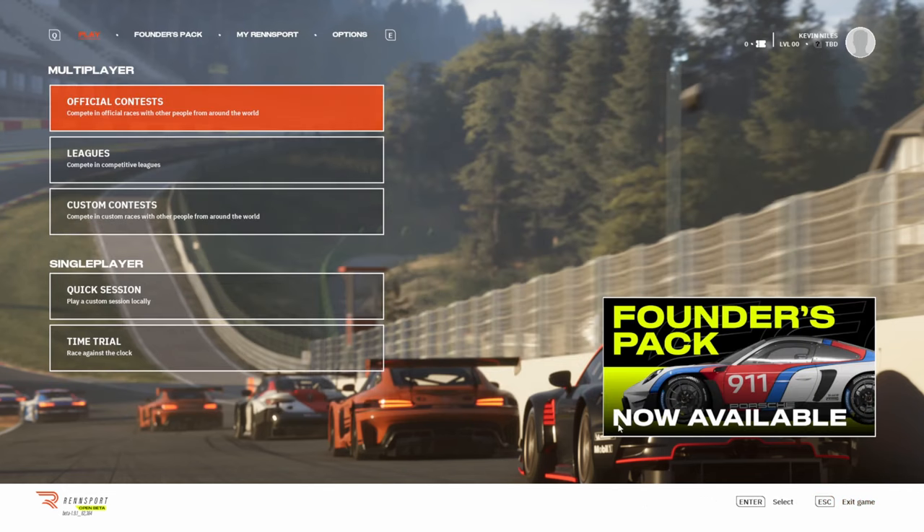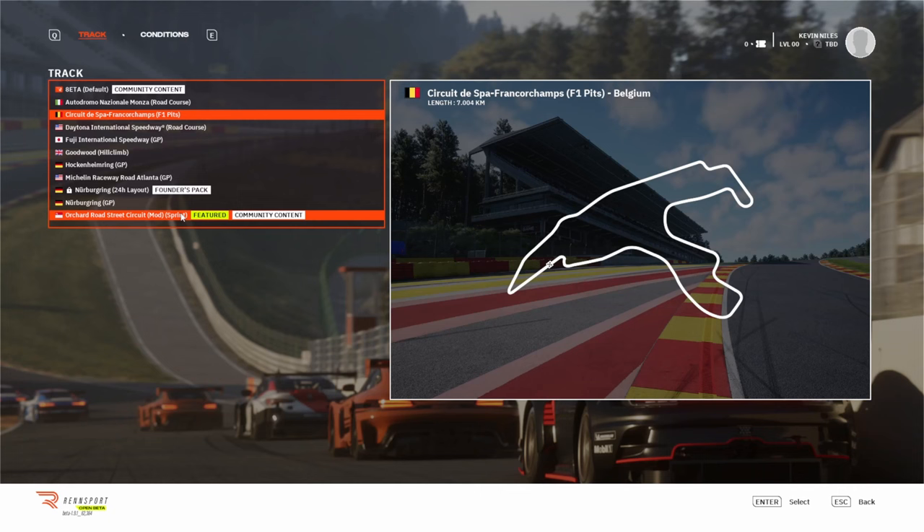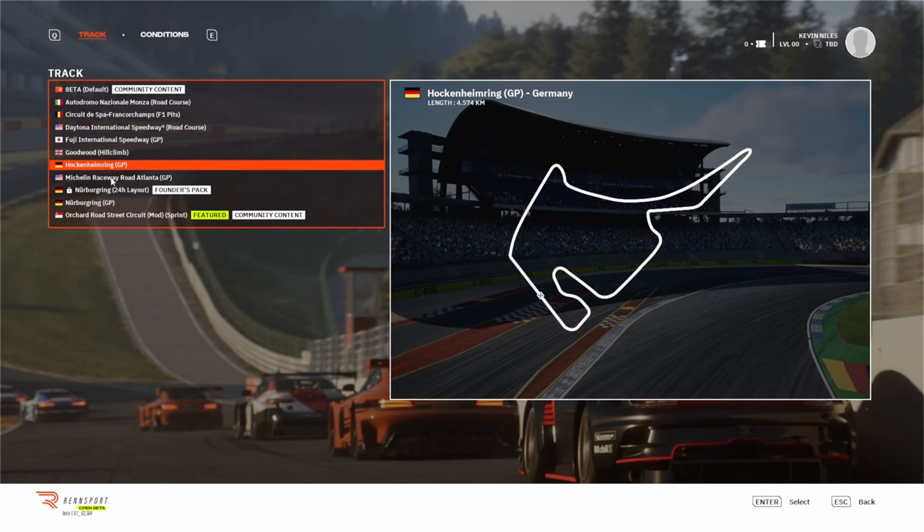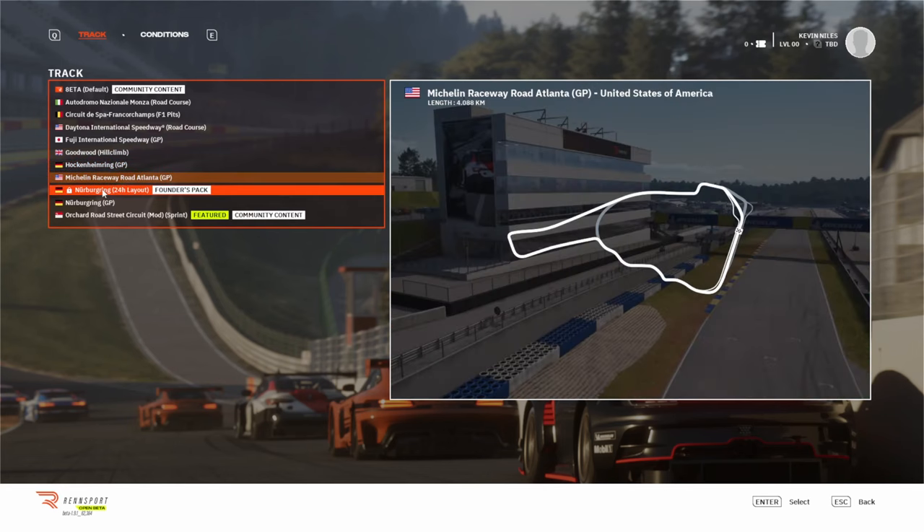Looking at the available tracks in time trial: there's a figure of eight, Monza, Spa, Daytona, Fuji, Goodwood (which isn't really a race track), Hockenheim, Road Atlanta, Nürburgring 24 hours which is the Nordschleife — that's the founders pack so you'd need to spend £50.99 minimum — Nürburgring GP, and the Orchard Road Street circuit which I believe is in Singapore. So it's about nine tracks. Just imagine spending £55.99 for nine tracks.